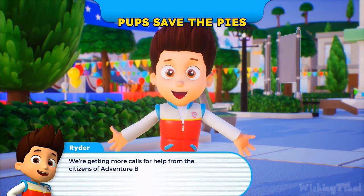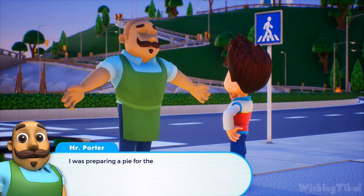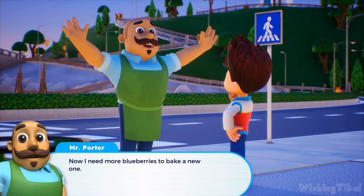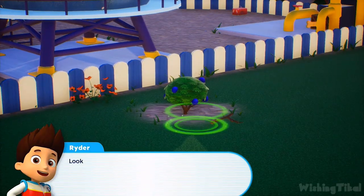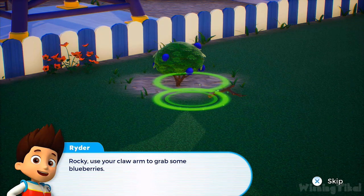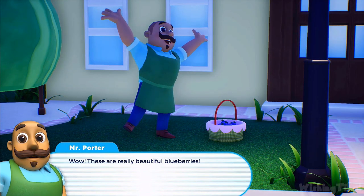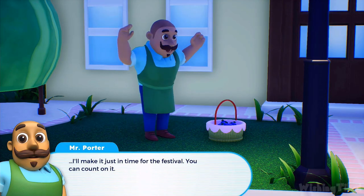We're getting more calls for help from the citizens of Adventure Bay. PAW Patrol, I need your help — I was preparing a pie for the festival, but it was knocked to the ground when one of the kittens raced by. Now I need more blueberries to bake a new one. No problem, Mr. Porter, PAW Patrol is on the case! Rocky, use your claw arm to grab some blueberries. Let's roll! Well done. Here are your blueberries, Mr. Porter. These are really beautiful blueberries — if I get baking now, I'll make it just in time for the festival! Mission completed.